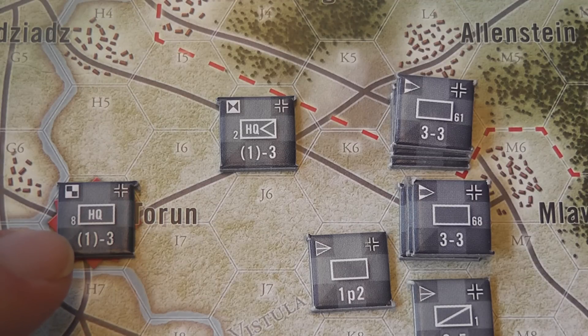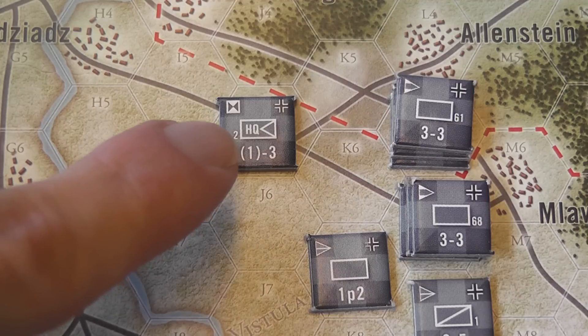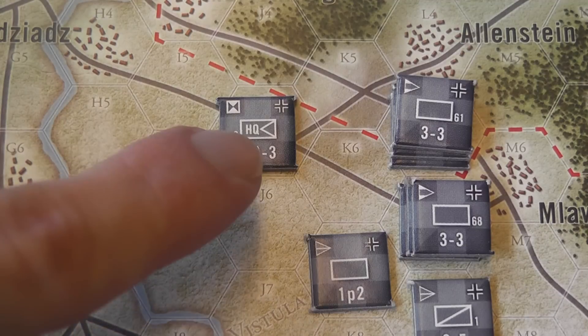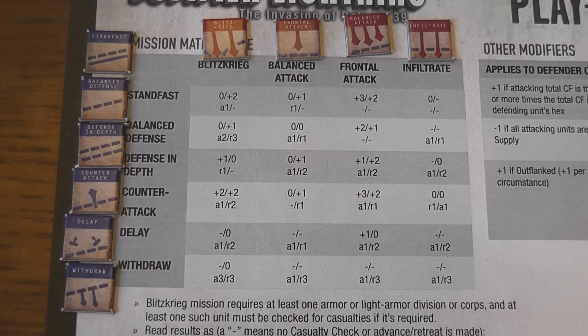Also, the army headquarter can move itself and can activate another headquarter up to six movement factors connected by road from the position of the army headquarter, and that headquarter can in turn activate units normally. You have different types of movements available: tactical movement which is regular movement, strategic movement which is faster but can only be executed on roads, and exploitation movement which happens after combat.